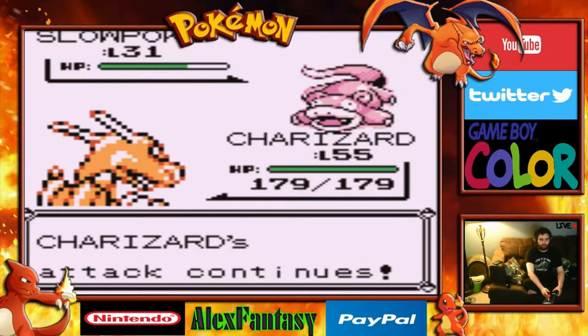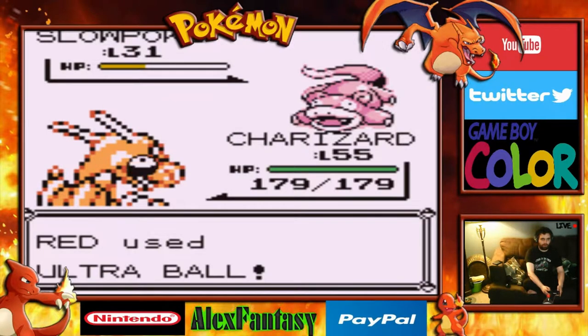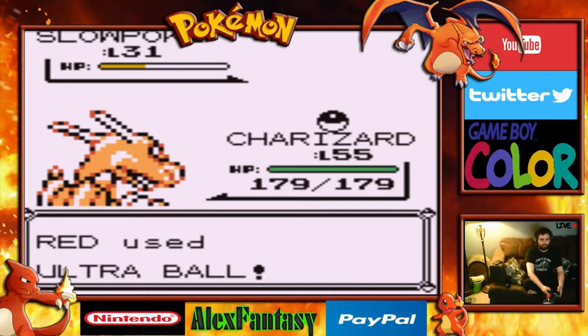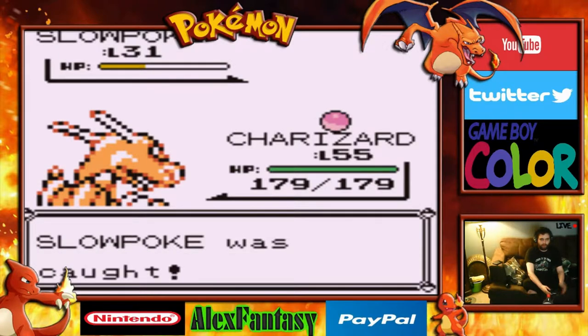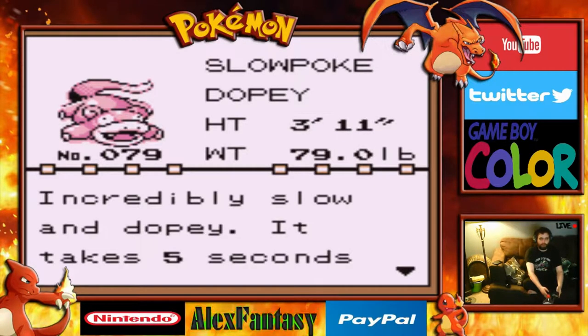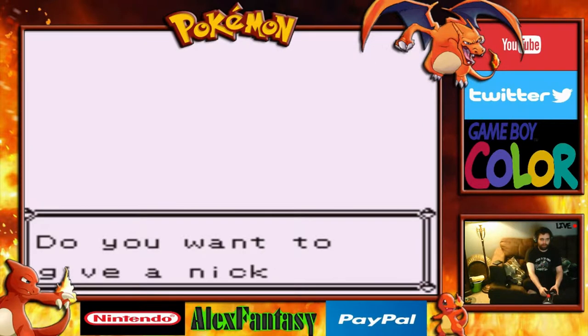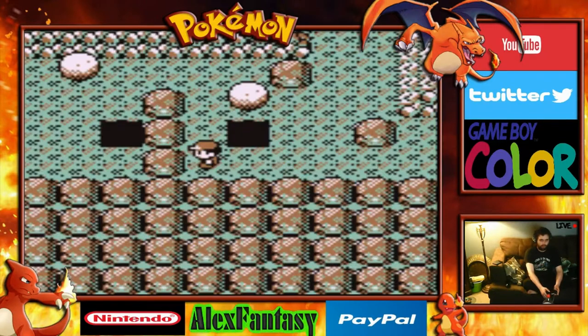Our Fire Spin will keep going. A little bit more — perfect. Ultra Ball, go! We've captured ourselves a Slowpoke. The Dopey Pokemon, number 79 in the Pokedex — incredibly slow and dopey; it takes five seconds for it to feel pain when under attack. That is quite a slow one.